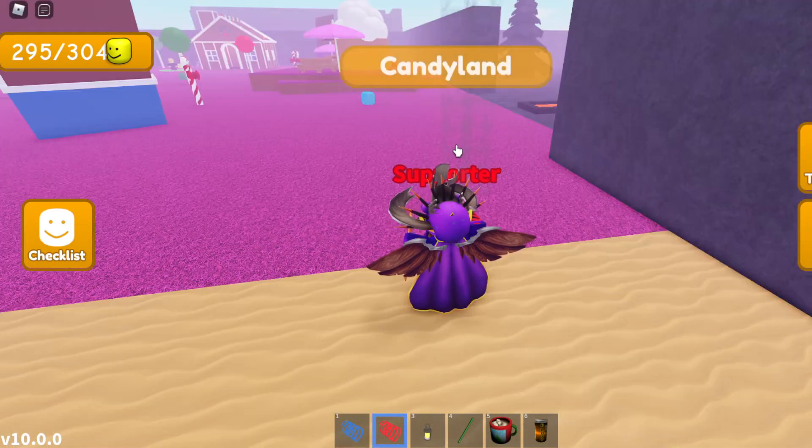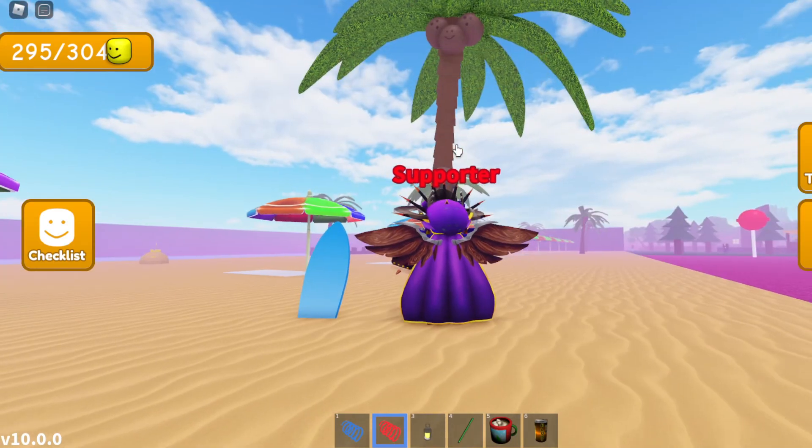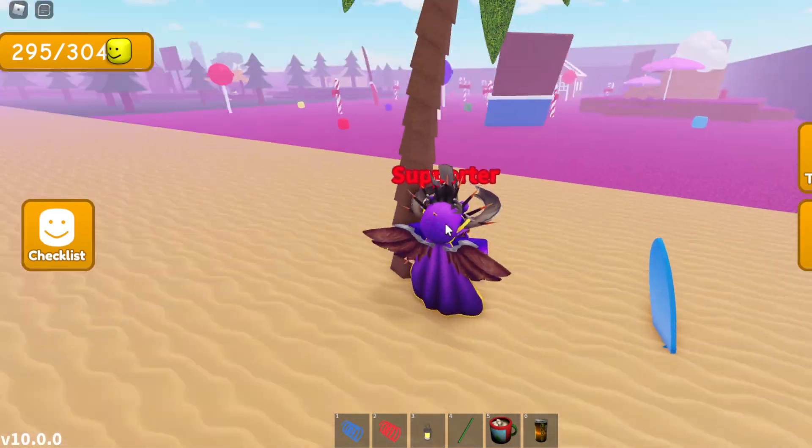Once you reach the left side of the beach area near the corner where there is the canland area, head over to this palm tree. If you look closely at the coconuts under the palm tree, the one in the center has the big head face on it — that is the Coconut Big Head.